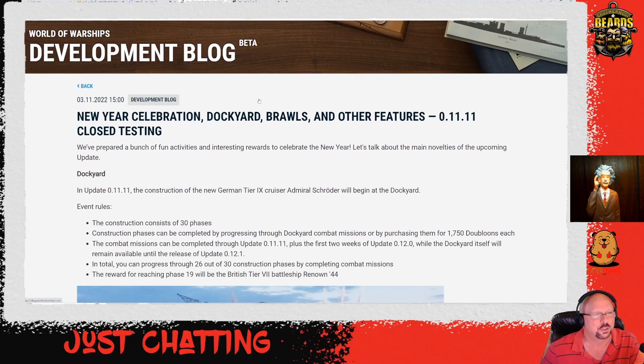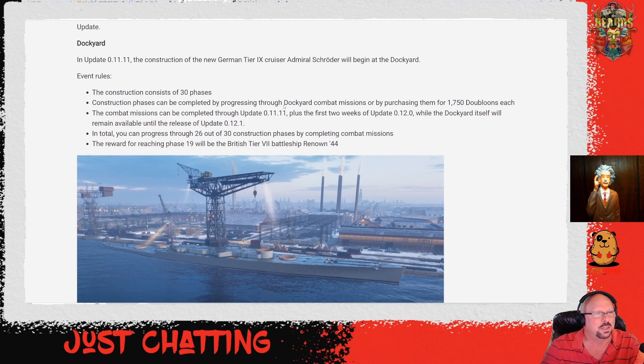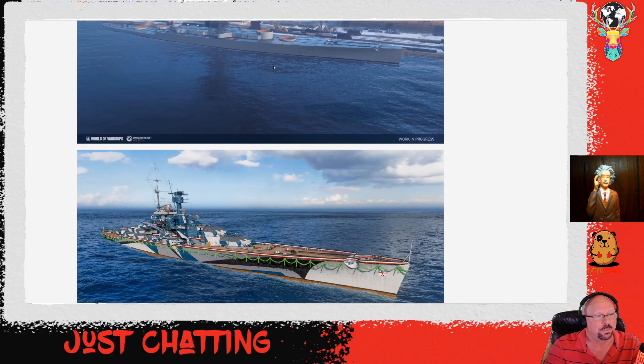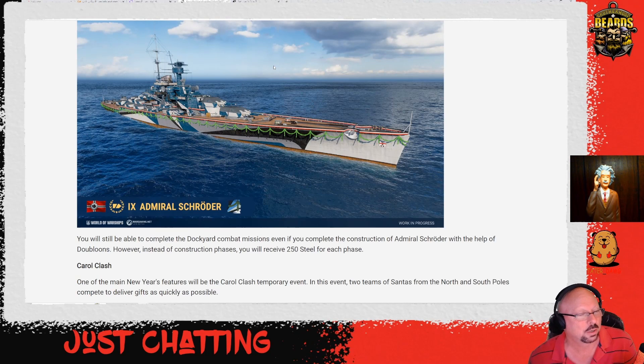This came out yesterday — new year celebration, dockyard brawls, and other features. They've prepped a bunch of activities. They're going to have a dockyard for the German tier 9 cruiser Admiral Schroeder — Schroeder's boat — with 30 phases. When you get to phase 19 you'll get the British tier 7 battleship Renown '44, which should be slightly better than the Renown at tier 6. Here's a picture of the dockyard and the Admiral Schroeder.